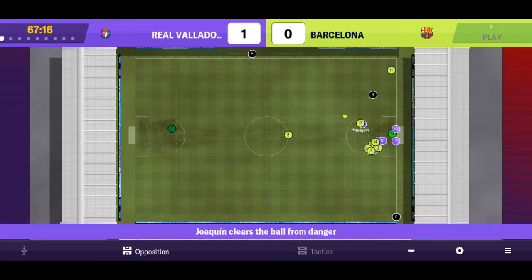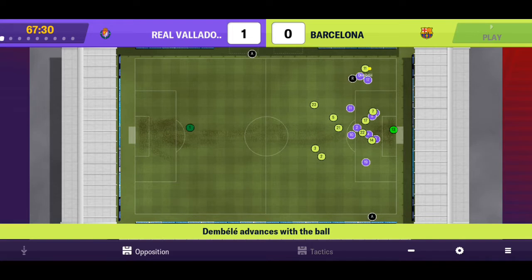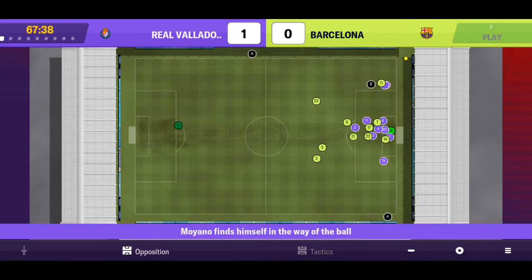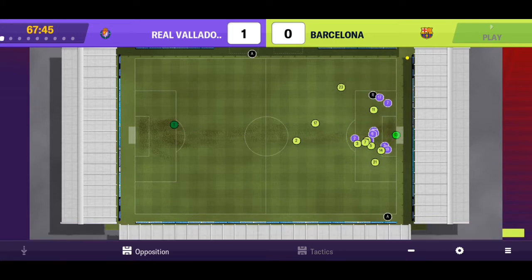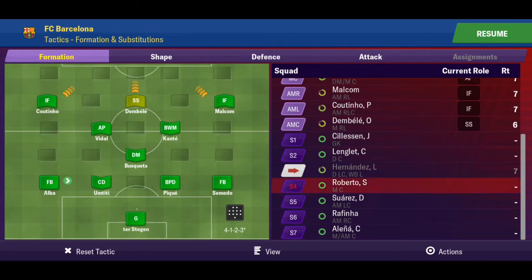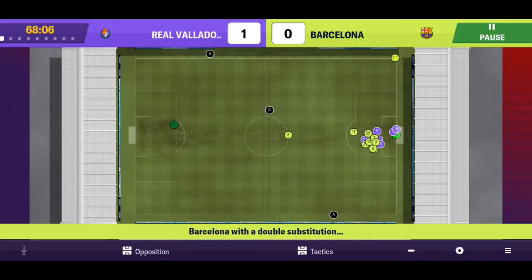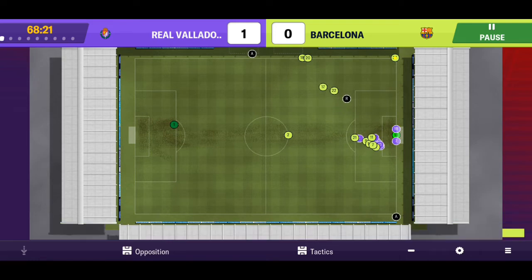We're going to make our first substitution. We can make the change - let's bring on Alba for Hernandez and Roberto for Vidal. We've got no one else to put on at the moment, really struggling with that striker. Not looking forward to losing this one - we've got to keep this winning run going.